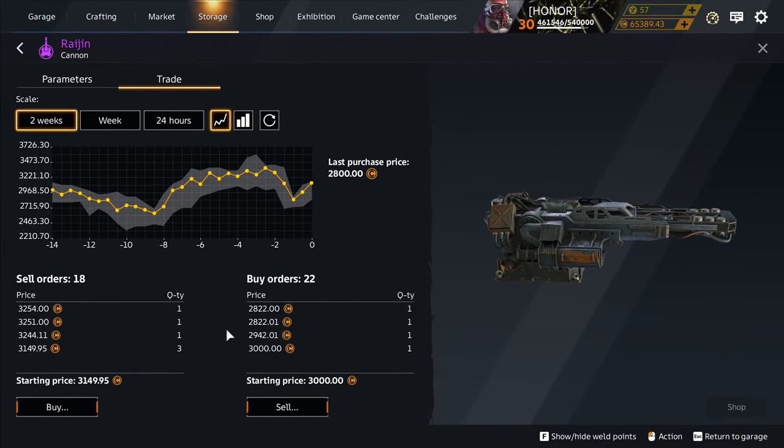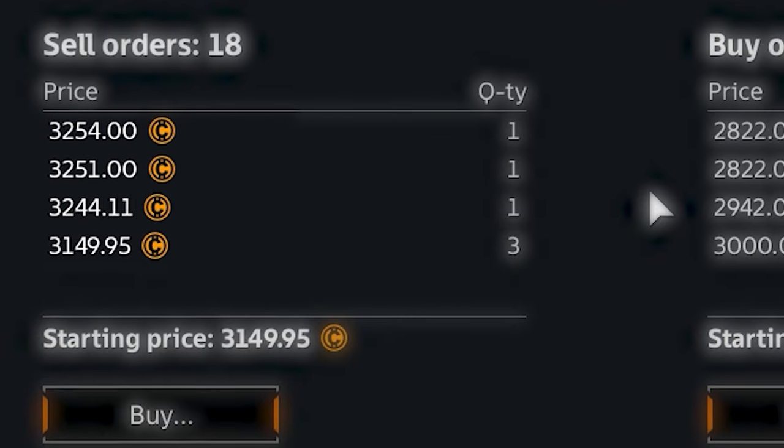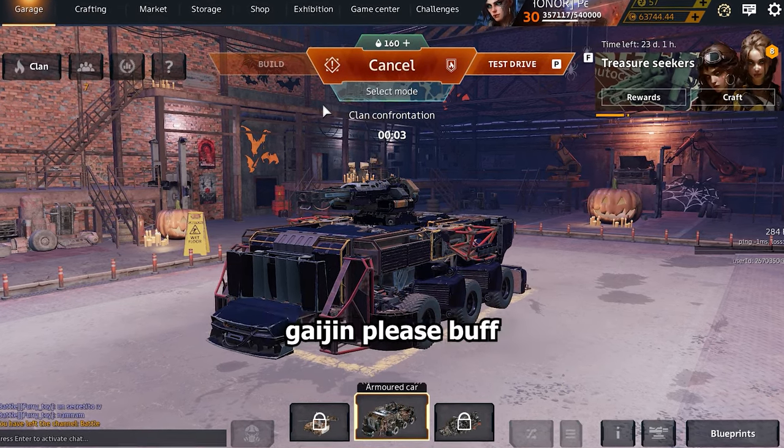Hi there. Recently I bought a Raijin for the low price of an arm and a leg, instead of the usual price of two arms and a leg, and the reason I've made this purchase is to show how weak this weapon is. Gaijin, please buff.